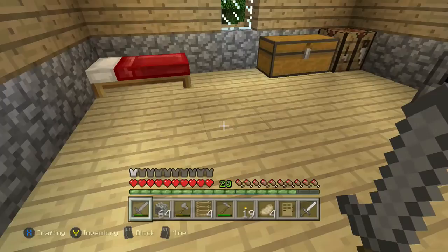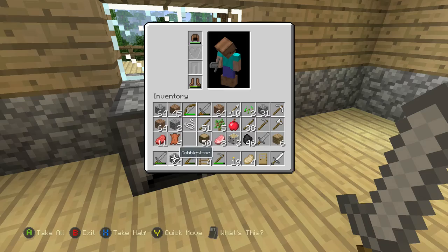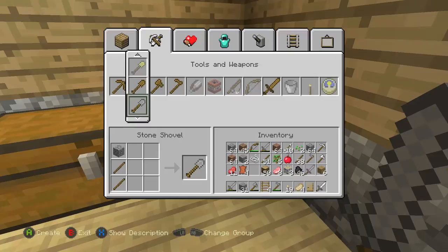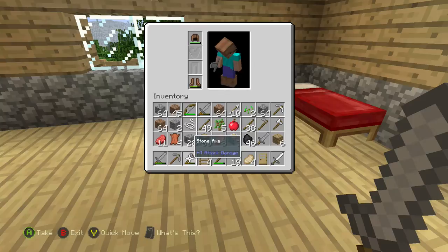Let's check out inventory real quick and let me organize my stuff because it looks like a mess. Usually I have the sword first, then a pickaxe — but I don't have one right now, so I'm going to make a pickaxe out of cobblestone. Sword, pickaxe — put that there — and then the axe. Looks like I don't have a shovel either.